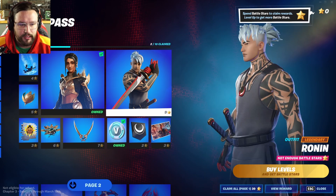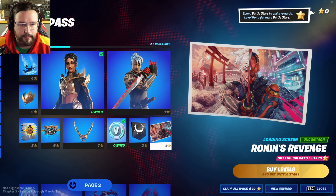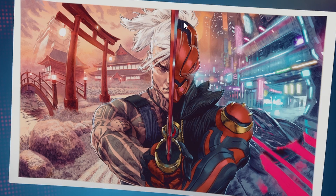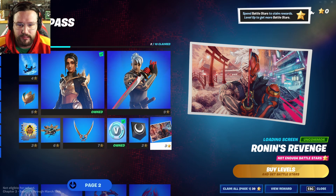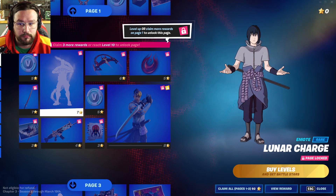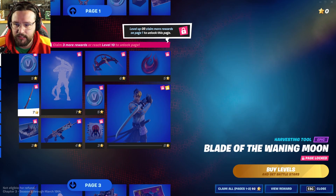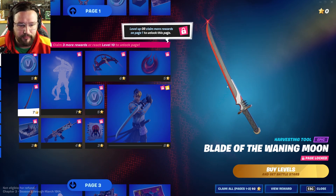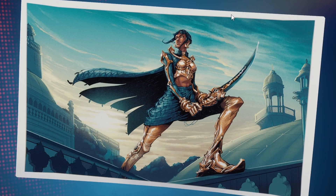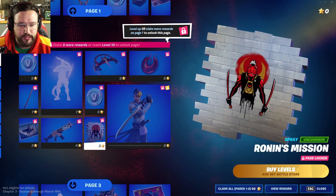I already bought the Battle Pass so first thing I usually do is go for the V-Bucks to get my money back. Here's the new skin Ronin — he looks pretty cool, some sort of ninja with two swords, all tatted up. Then there's a banner and a loading screen — I love this art, it's really neat, very beautiful, very Japanese inspired. It looks like a mix of the city and traditional aesthetics.